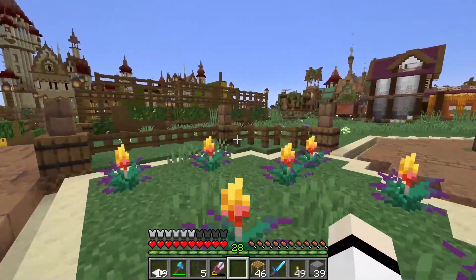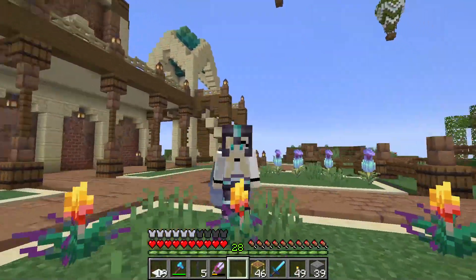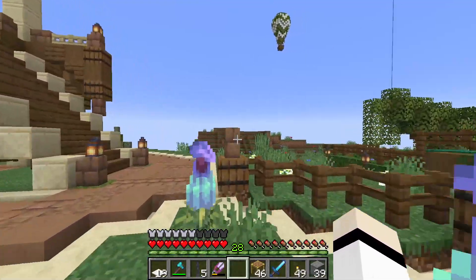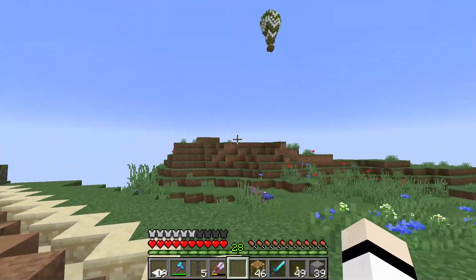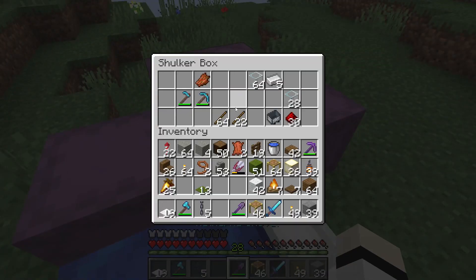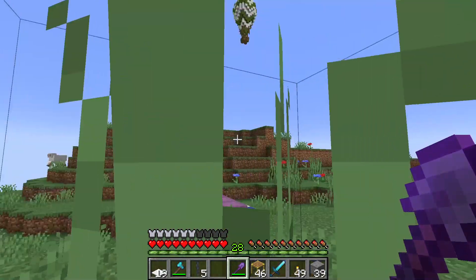But now we actually need to build a place underneath the breeder. So we need to do some terraforming and flatten this space up a little. I was thinking — I have a collection of wither skulls. Why not use them and make ourselves a new beacon?